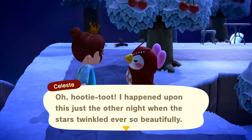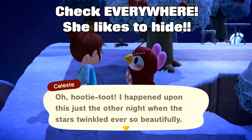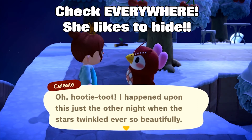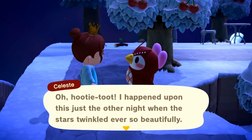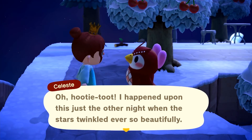When you do come back in on the day that you initially found Celeste, make sure you check everywhere on your island. Like I said, she does normally show up around your house, but that doesn't mean she won't show up somewhere else. So make sure you give it a thorough look over — she's hiding somewhere. When you do find her, she will give you a brand new DIY.